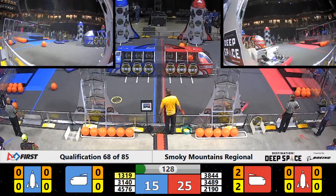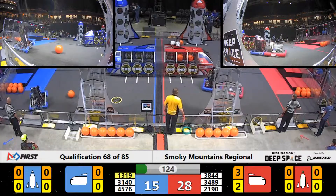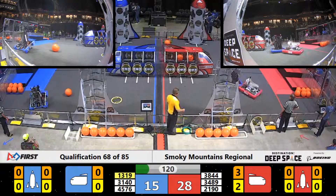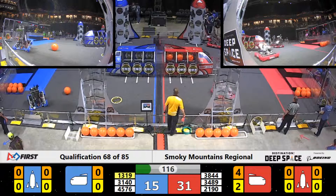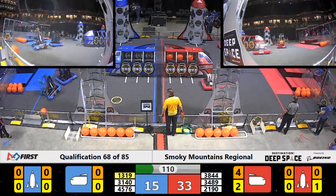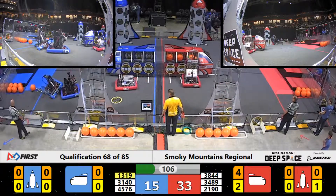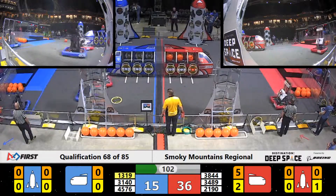38-44 lining up at the rocket for the Red Alliance as Category 5 shoots and scores for 3 points. 31-40 stuck on a ball, with Red Nation helping them out. 34-89 delivering another 3 points of cargo for the Red Alliance.